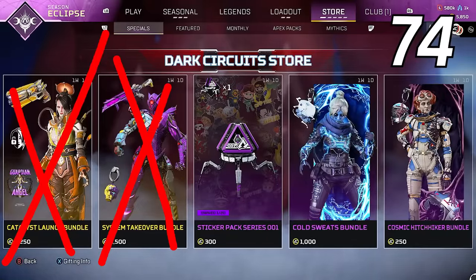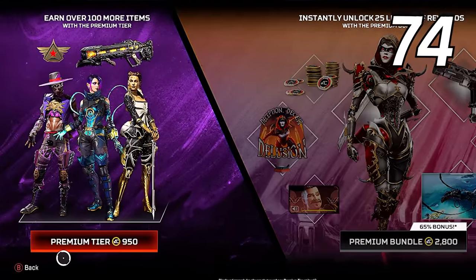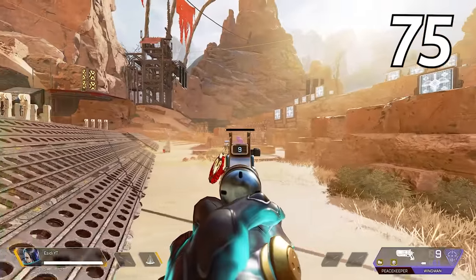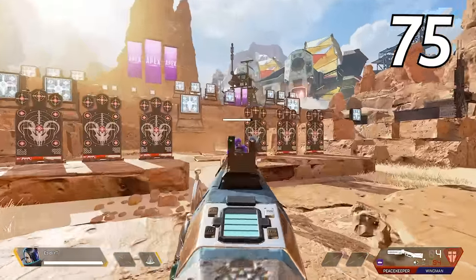Ping your ultimate in the bottom right of your inventory to inform your teammates on what percentage you are at, or to let them know you already have it. Don't spend the Apex coins you receive during the battle pass — instead, save them up so you can use them to purchase the next season's battle pass for completely free. Use pay-to-win iron sights to improve your aim when you don't have any optics equipped — this is what I recommend using your crafting materials towards instead of buying a new legend skin.